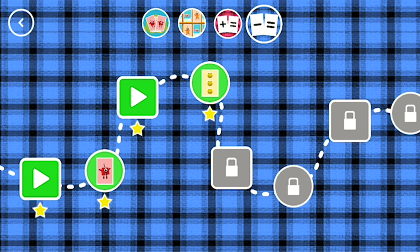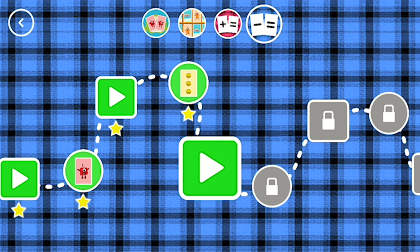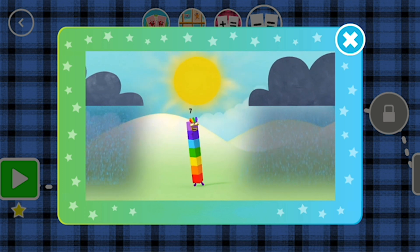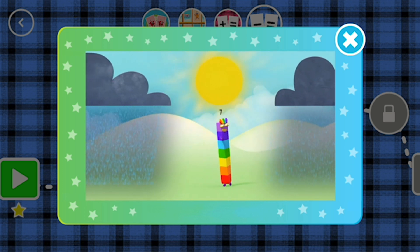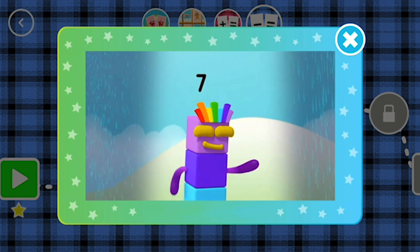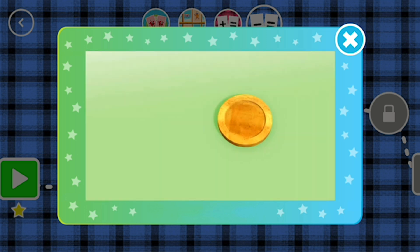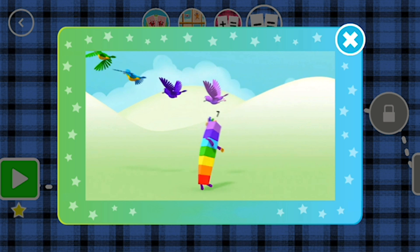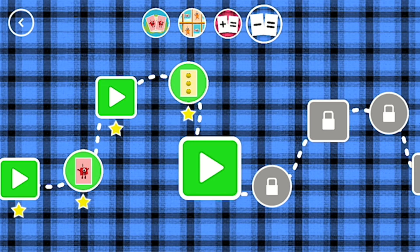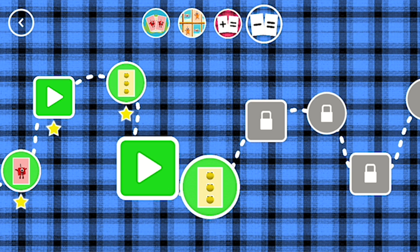You've earned a star. You've unlocked a new number. I'm lucky number 7. I'm in a happy place. The sun is always shining and there's always a smile upon my face. I see a penny and I pick it up and all day long I have good luck. I'm lucky number 7 and everything is falling into place. Look, a new level.